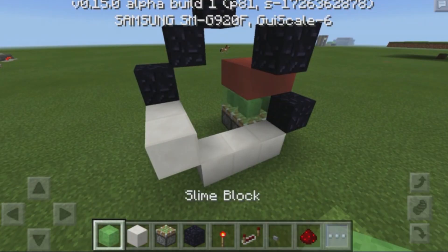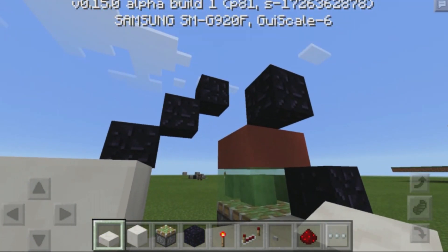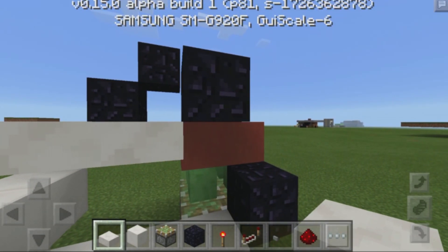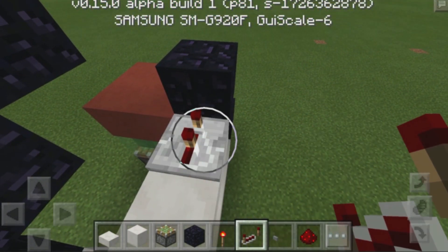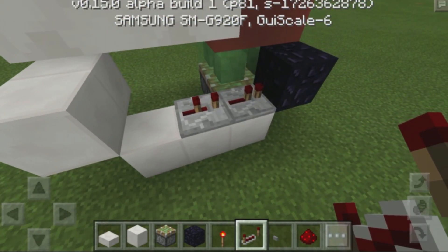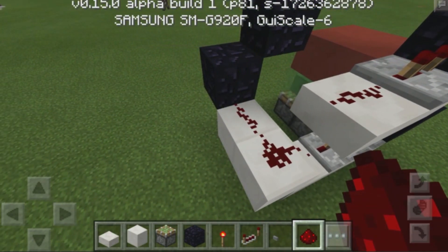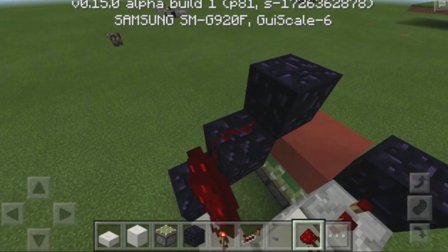Then I want to grab a slab from my creative menu — you can choose any slab that you want — but you need to place the slab down right below that block, extend it by two, and make sure you destroy the slab over here, because anything that's going to touch our slime blocks will make the system break. Now what you want to do is place down a redstone repeater over here set to three ticks, place down two redstone repeaters over here — set this one to two ticks and then set this one to four ticks. Then grab a bit of redstone dust, place it over here, over there, and then all along here, and this is going to power the top and bottom sections. Then we carry this redstone all the way to this area.